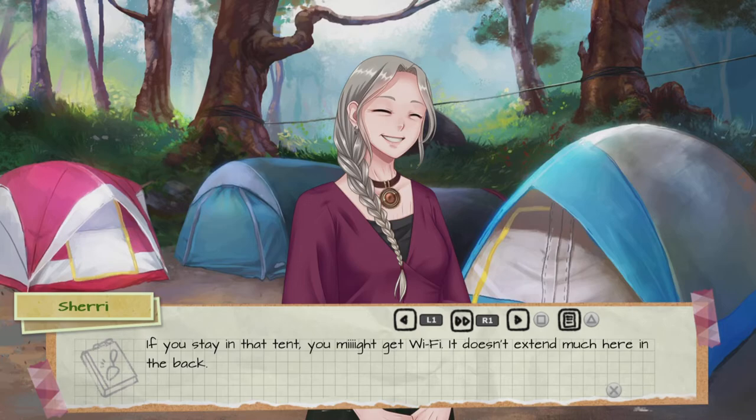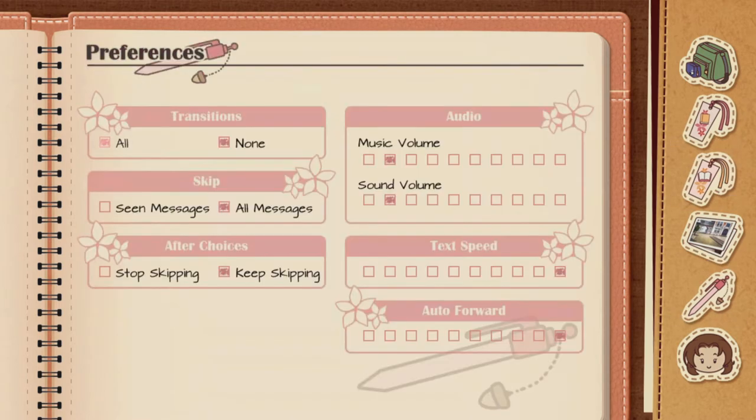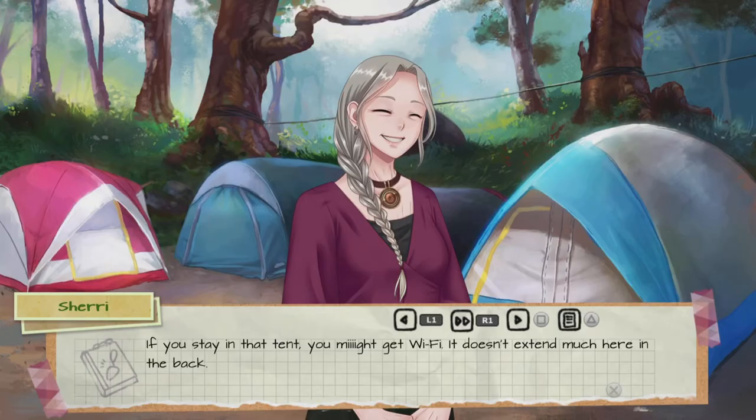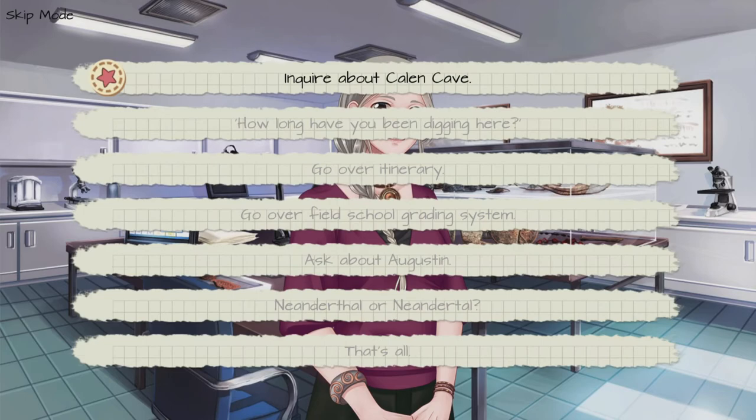If you want to auto-skip, go into the options and you'll see here — if you turn on 'skip over all messages', that's basically what's going to allow you to skip ahead. Then if you hit R1, you can see it skips past all the choices, and that's how you would be able to finish this game super fast if you want to do it that way.